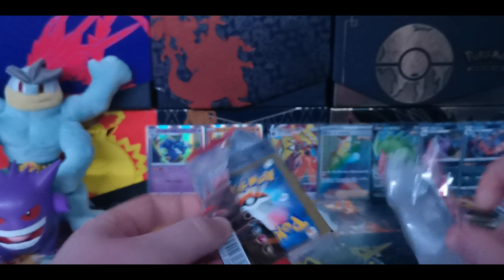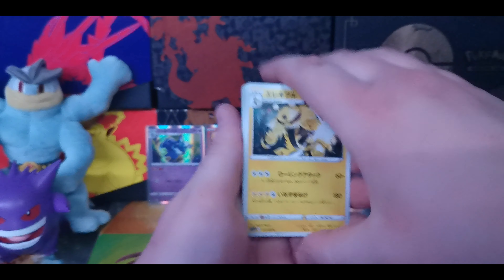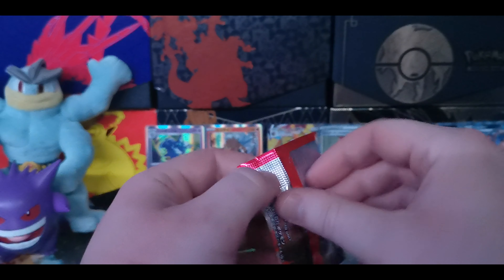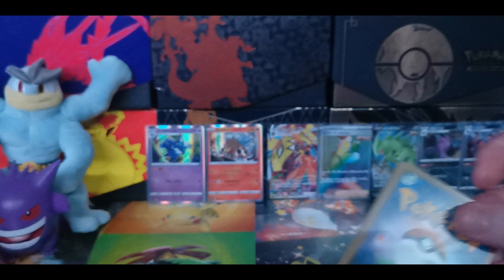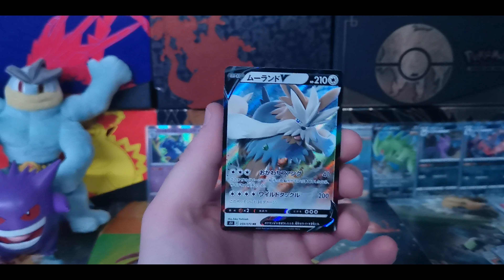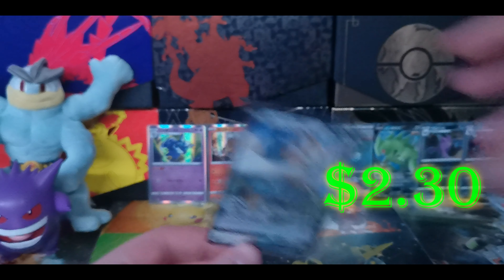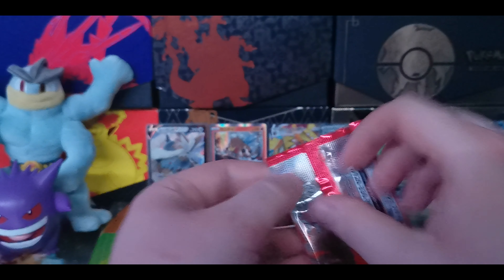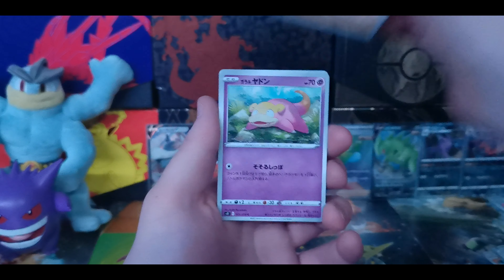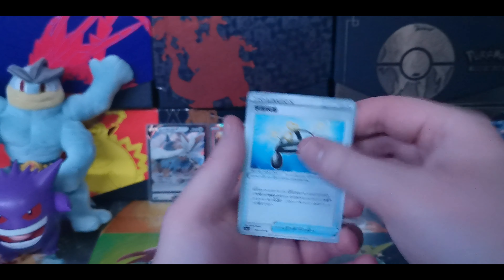Next pack - Electivire, Cacnea, Gliscor, Electabuzz, EXP Share. EXP Share also has a gold card in this set. We got Bruno just meditating on his rock. We got Bronzor, Morpeko, Spearow. And we have the most pointless V card in this whole set - we have Stoutland V, the Scottish dog Pokemon. Don't know why they gave that Pokemon a V card, but we're moving on. We're not judging. Next pack: Primeape, Slowpoke, Bronzor, and another EXP Share on the end.